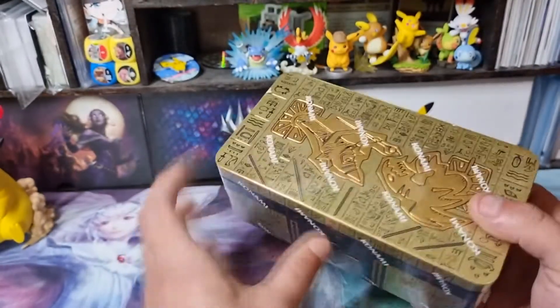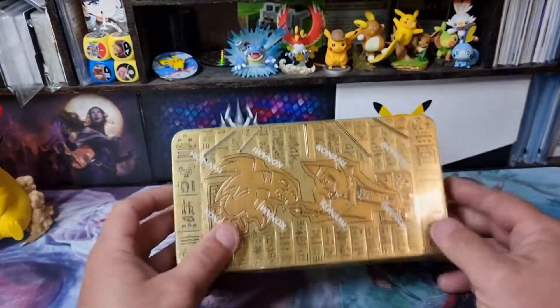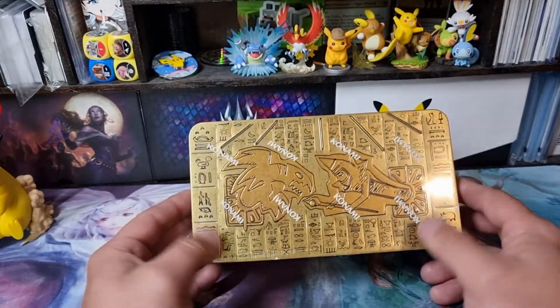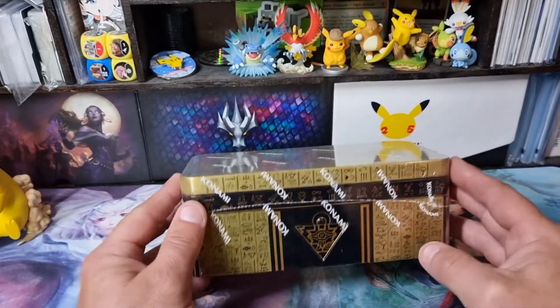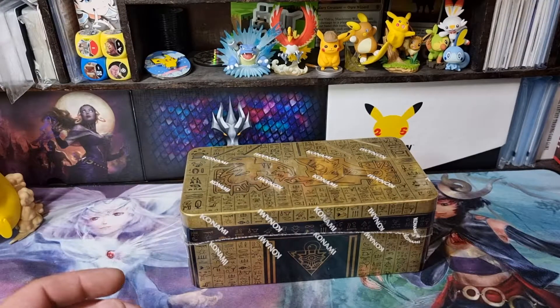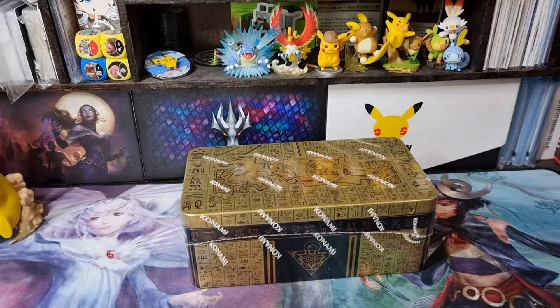So what comes in this? Three Mega Packs. I don't really know what's in it — I don't know if Blue Eyes or Dark Magician are in it, but it makes sense considering the tin, but probably not. I'm not entirely sure. I didn't really look up much on this, and it's been a while since I've played Yu-Gi-Oh.